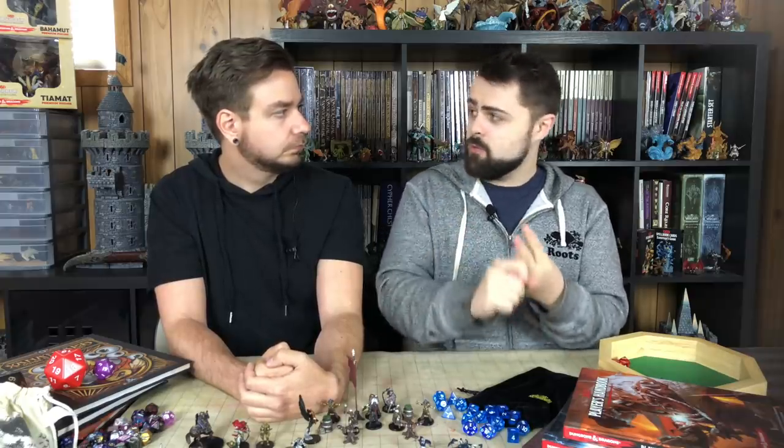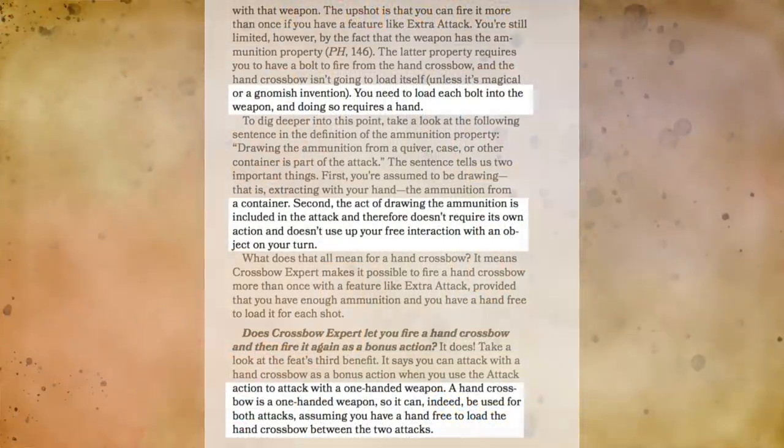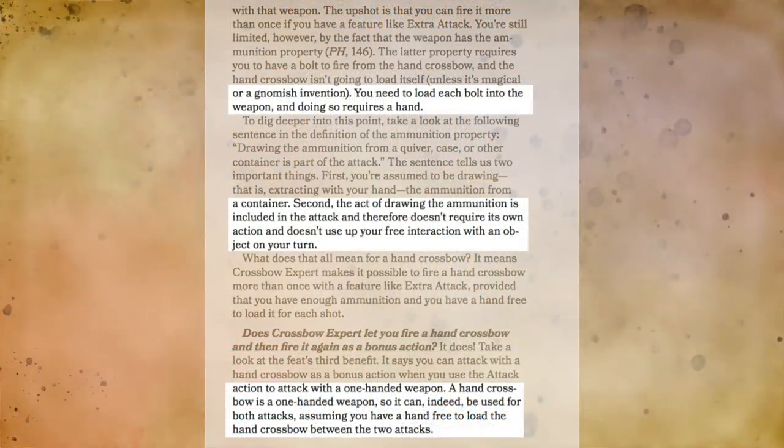What does work is the fact that a hand crossbow is itself already a one-handed weapon, and the feat doesn't specify that you have to hold a different weapon in your offhand or that you can't use the same weapon again with your bonus action. So by attacking with the hand crossbow, you've fulfilled the requirements to then use your bonus action to attack again with that same hand crossbow. You must be using a hand crossbow, it must be the only weapon you wield, you must have a free hand, and you must use your attack action to attack with it — then you can use the bonus action to attack with the same weapon. This has been clarified in the FAQ and by Jeremy Crawford on Sage Advice multiple times.